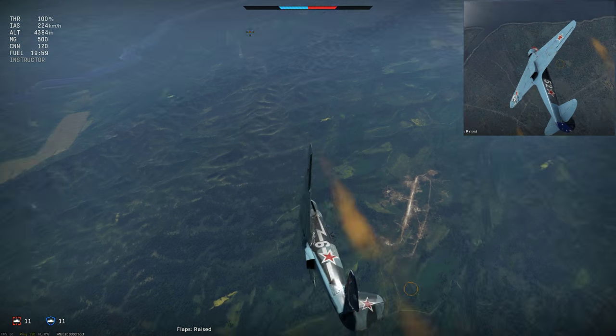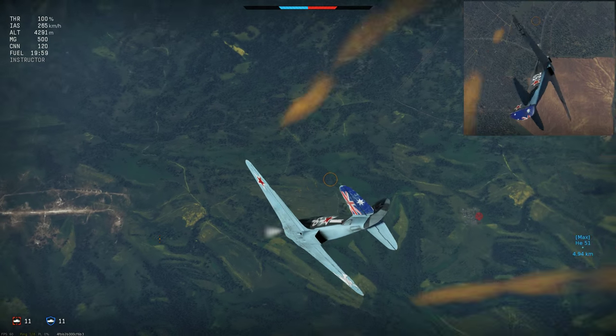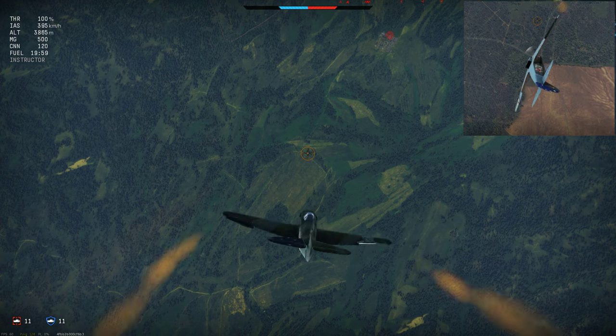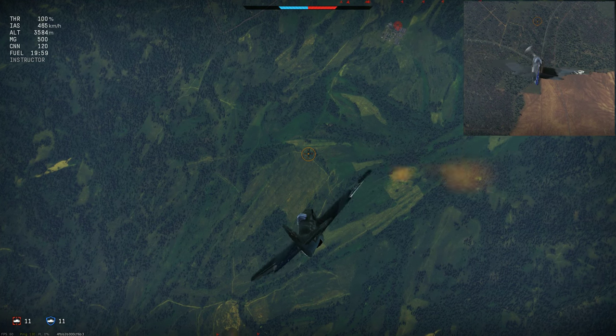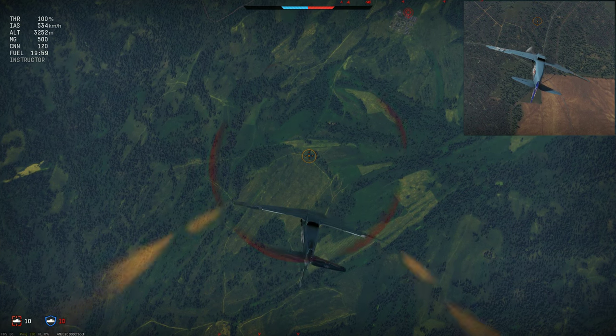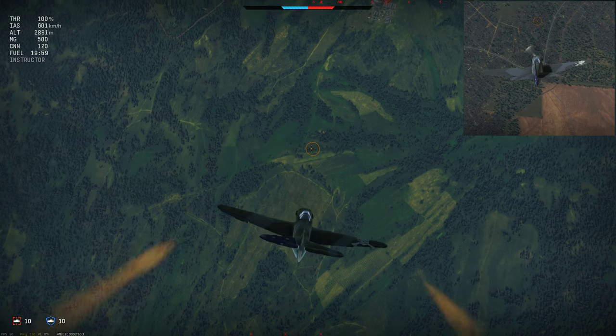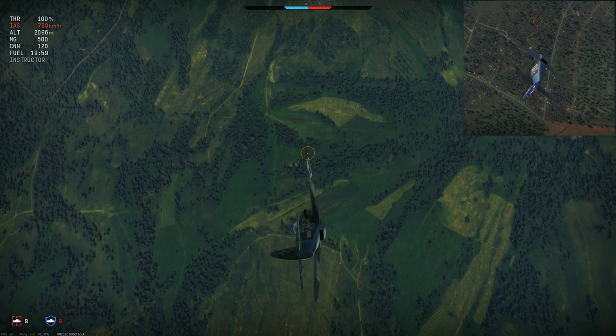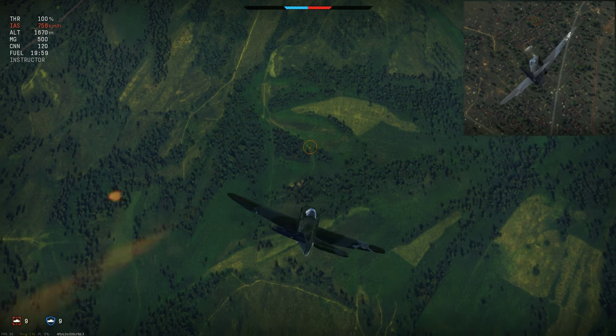Moving on to the high speed handling test. Putting both planes into a dive to see what happens to their roll rate. Both the Yak-3 and 9T suffer a fair degree of aileron lockup at high speed, but not quite so much as to make them unflyable at those speeds. The Yak-3 hits a top speed of only 760 km/h in the dive.